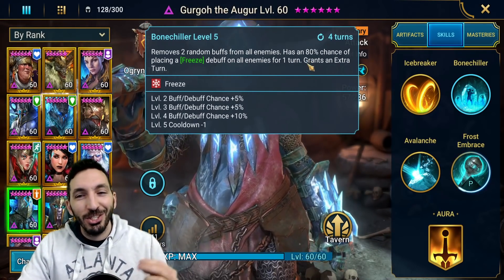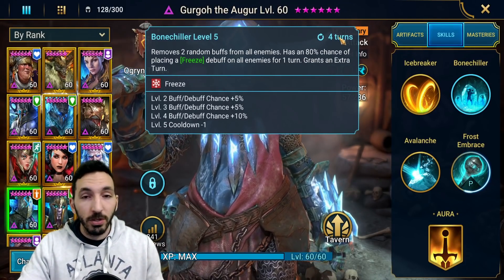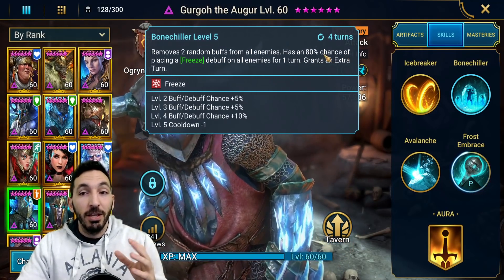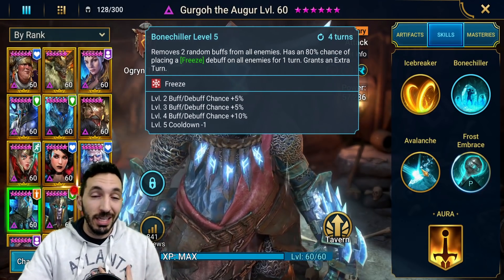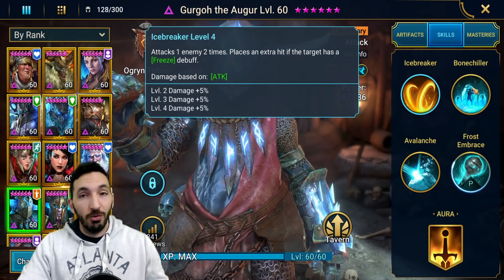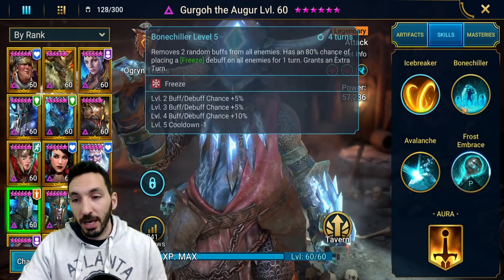The A2 also grants an extra turn after he uses it, so this is basically like a three-turn cooldown, not four, when you book it out. Very good cooldown on this skill. You freeze them first and then if he goes for his A3, he'll use A3. Or if he goes for his A1, he'll be hitting three times — when the enemy has a freeze debuff, you hit three times.